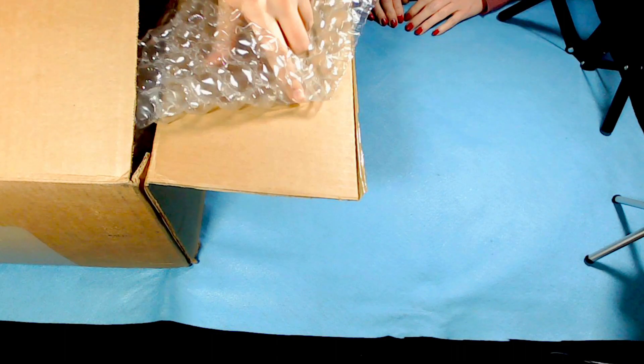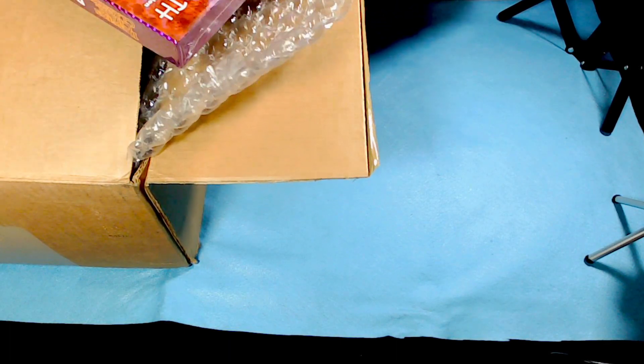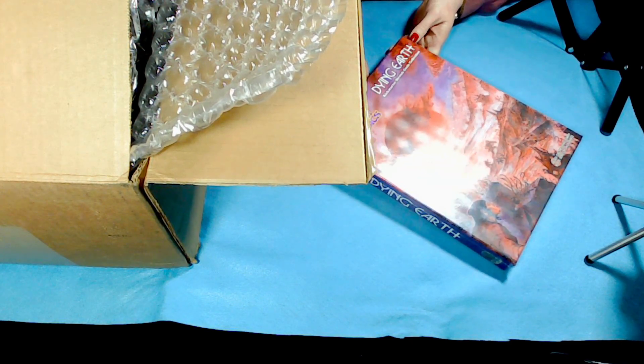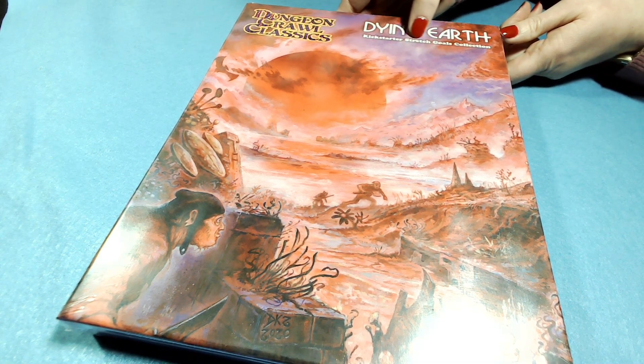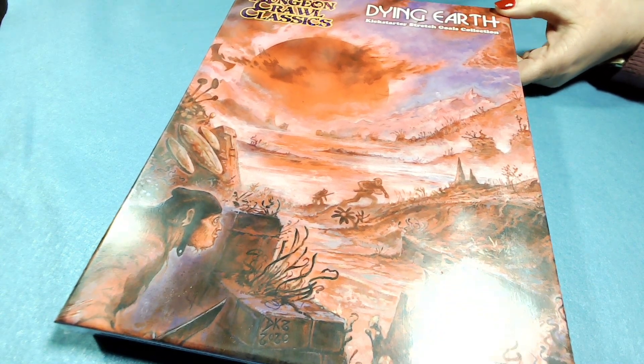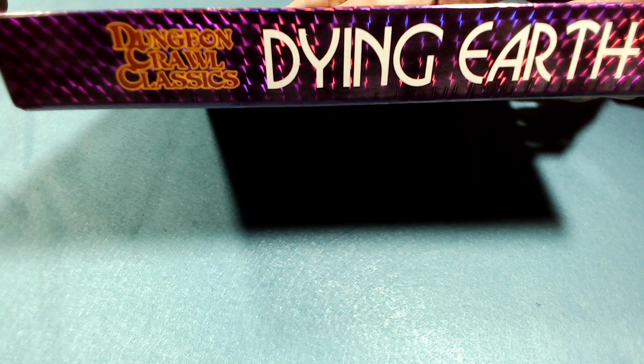We have a packing label and some bubble wrap. This is the main box here. Let's switch over to the close-up cam. This is the Dying Earth — it's the Kickstarter Stretch Goals Collection. Look at that — it's really metallic-y, like foiling. It's sort of a new process. And it's kind of purple-y. Isn't that pretty?